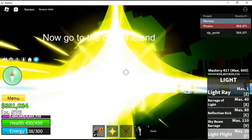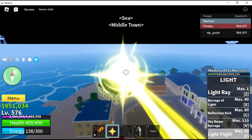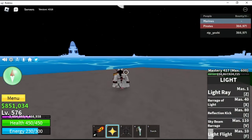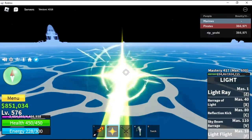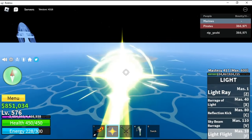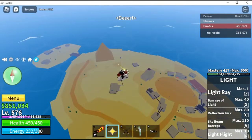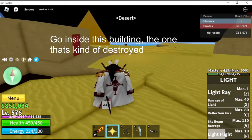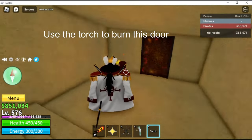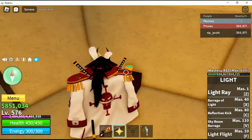Now go to the desert island. Go inside this building — the one that's kind of destroyed. Use the torch to burn this door. Then grab the goblet.